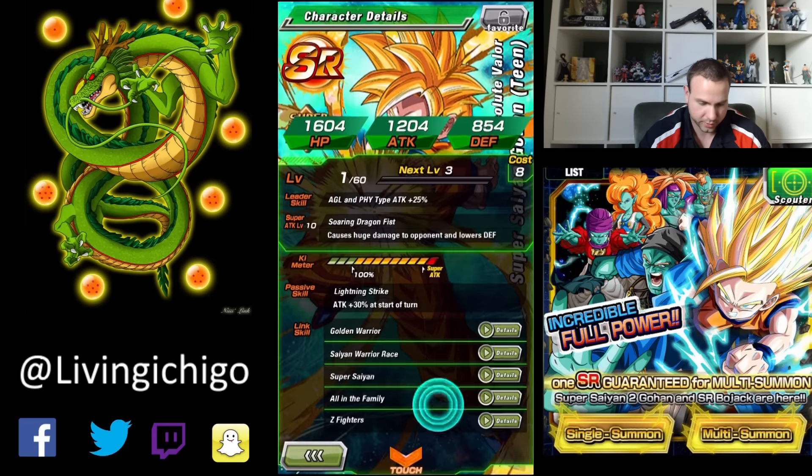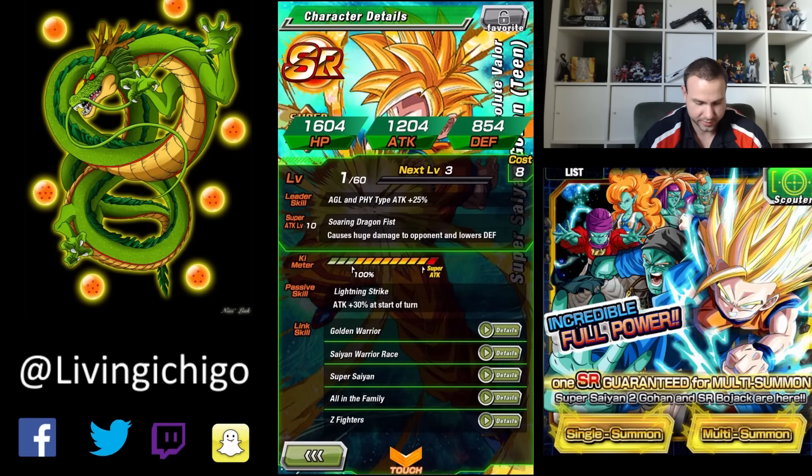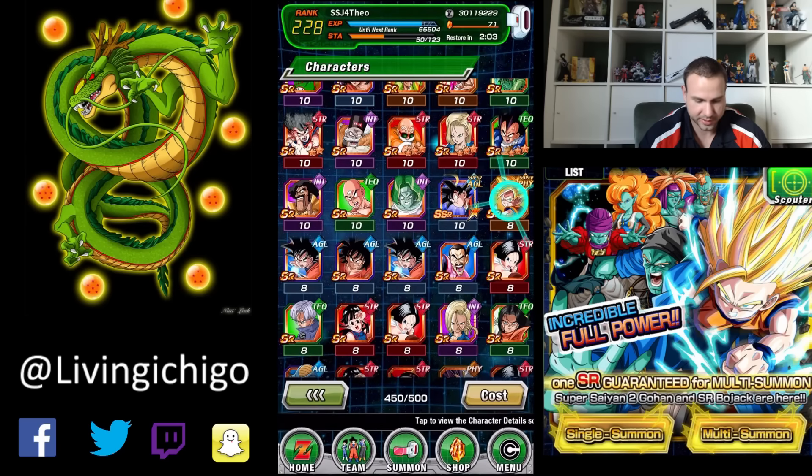Golden Warrior: Attack plus 3,700. Super Saiyan: 10%. All in the Family: 2,000 defense. Z Fighters Unite: 500%. That is the Gohan.